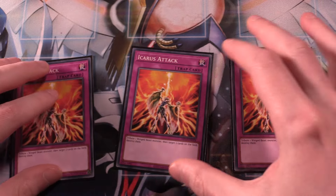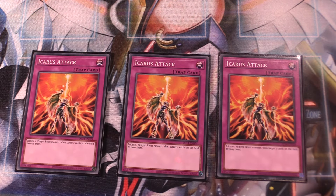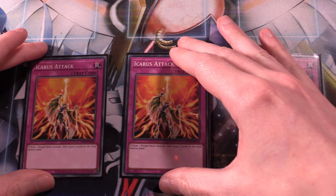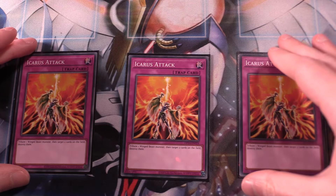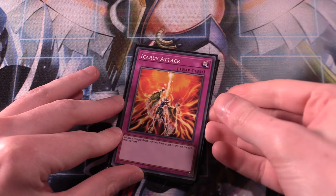Going into the trap cards, three copies of Icarus Attack. Icarus Attack is an insane card, especially in Blackwings. You tribute one Winged Beast monster to target and destroy two cards on the field. All of our Blackwings are Winged Beast monsters, so any of them can fulfill this criteria. Definitely maximize your copies of Icarus Attack.